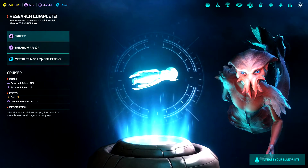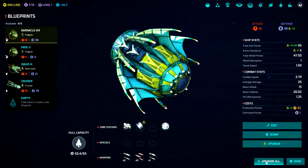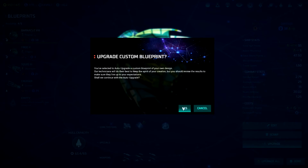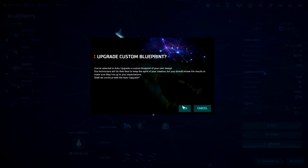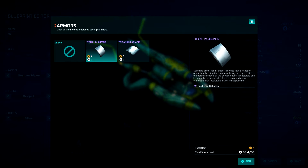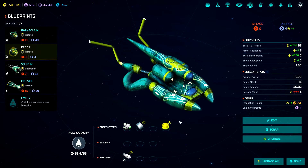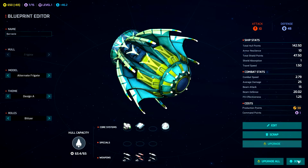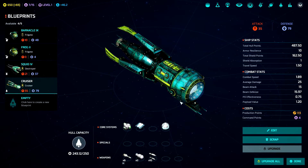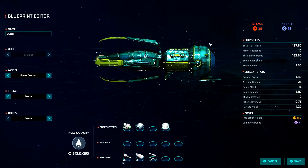An untold secret has been retrieved from the depths of the abyss. Upgrade all. It doesn't matter. I think if we go in here and we save it — so we've got cruisers now. Take a look at these bad boys. That's kind of an interesting Biclopian thing.